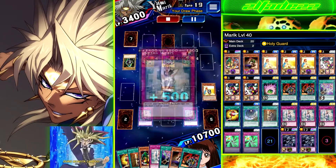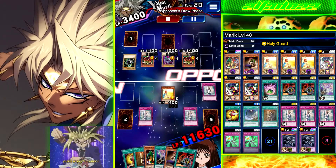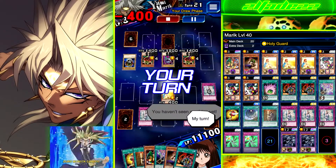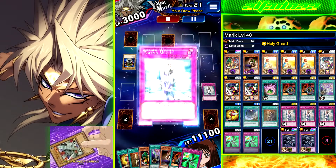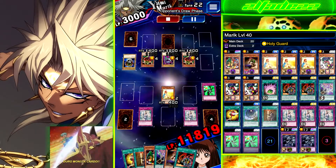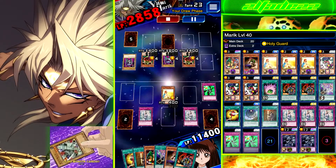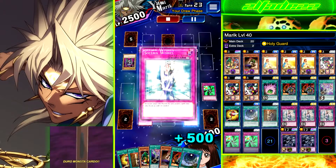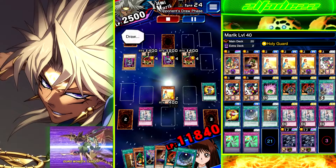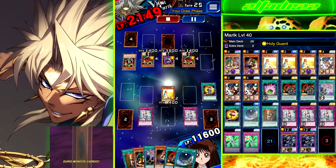At this point in the replay we don't really need the javelins — we just have two Solemn Wishes out, and it's pretty straightforward from here, literally just attacking in. At the beginning of this replay I actually played two Unhappy Girls, but you only need one. If you have two, you need to get rid of one because you won't have room for either your Summoner or your battle setup.